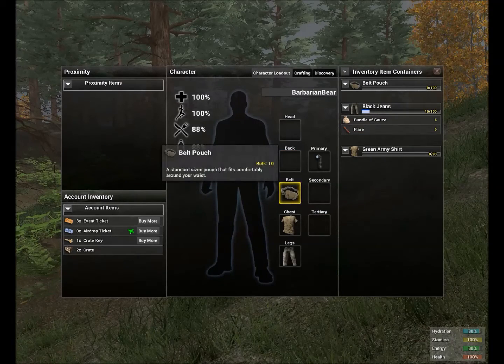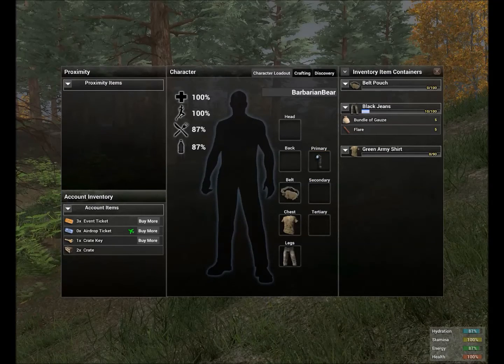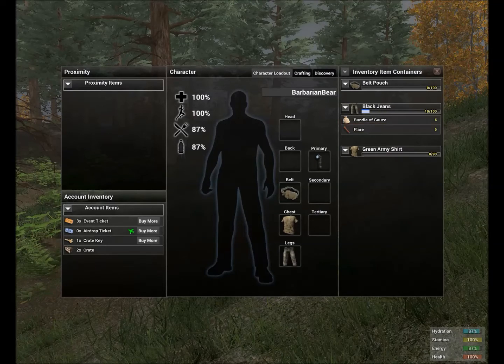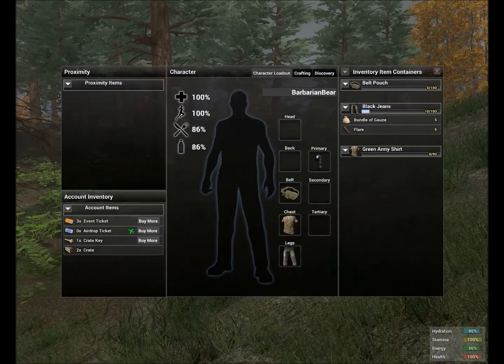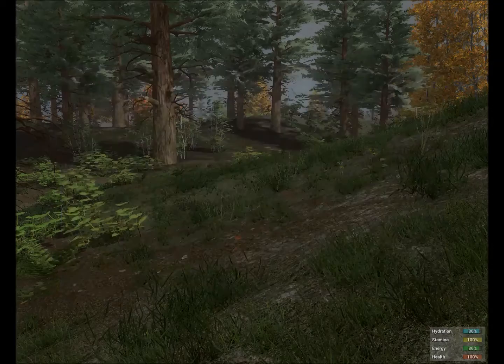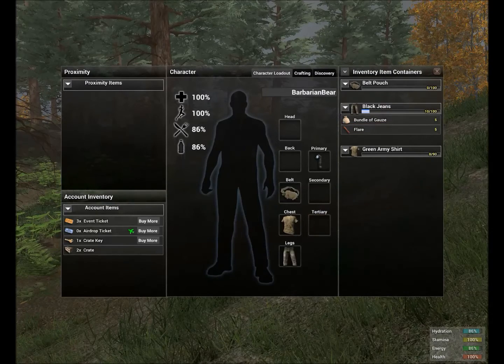Now let's go over some of the other menus. Proximity basically lets you see the items around you. If you drop something on the ground and can't find it in the weeds, or if there's something you can see in a lootable place but can't quite click on it, you can press Tab and it shows you proximity items based around you, and you can drag and drop them into your inventory.